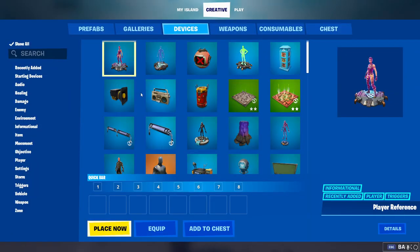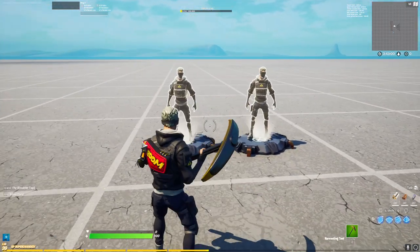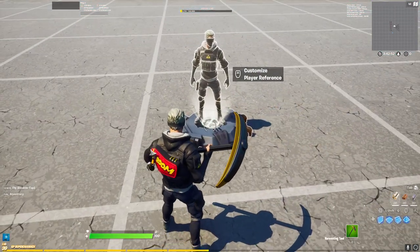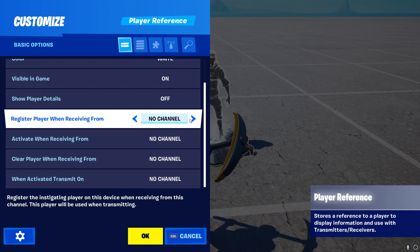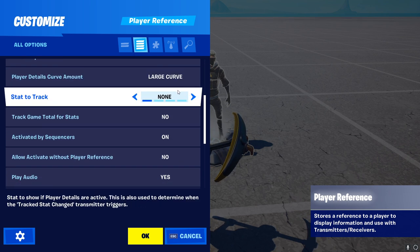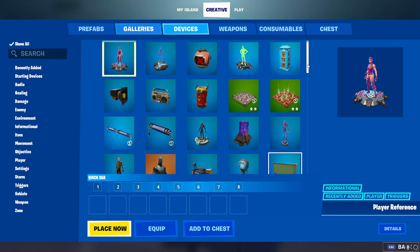First things first, we obviously need our player reference device — we actually need more than one since we want multiple skins. I'll also show you a few things you cannot do with this technique; it is not a glitch, it's super easy. We need two of them, but to keep things fast we'll copy and paste everything. The important thing is that you have the channel set to 'register player when receiving from' — set that to channel one or whatever channel you want — and make sure you have the correct settings. If you want advanced settings, click the little tab there.